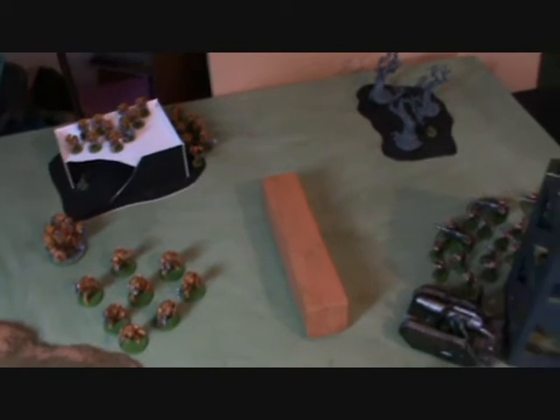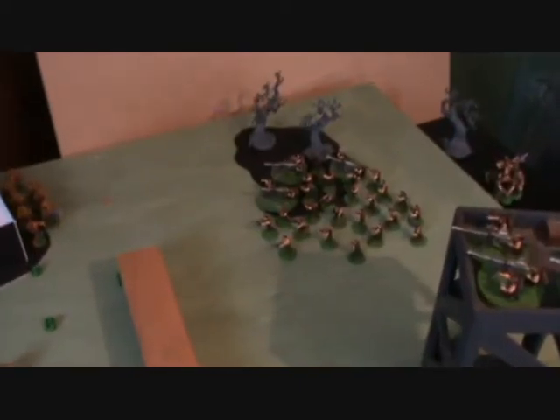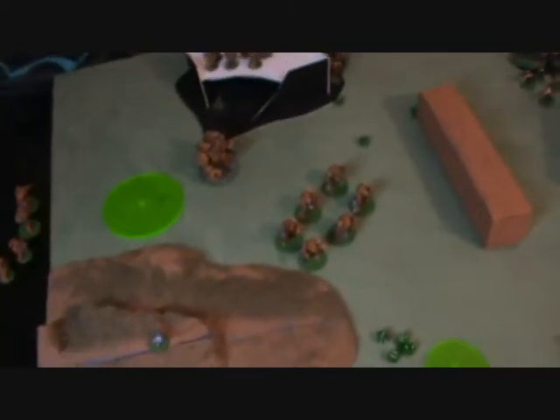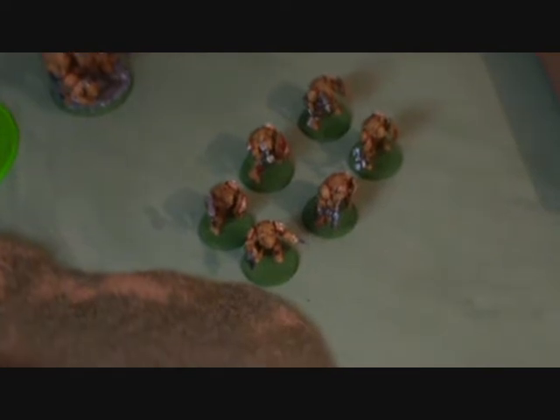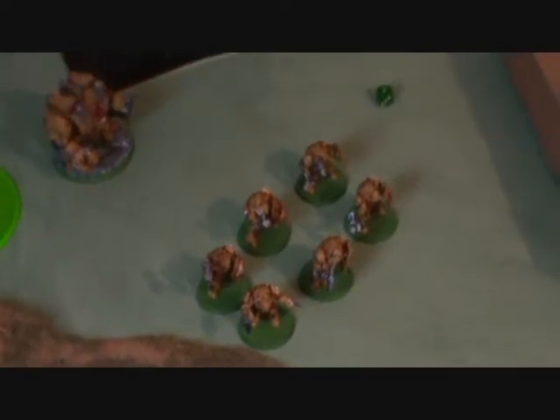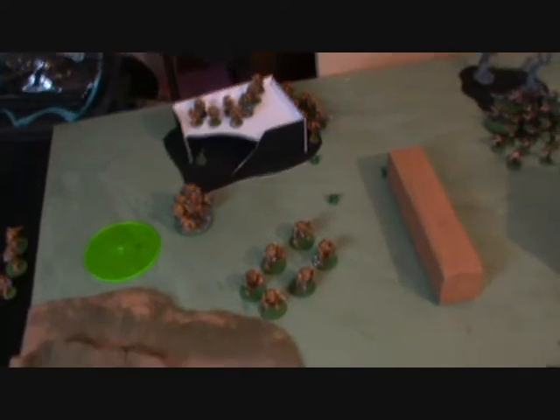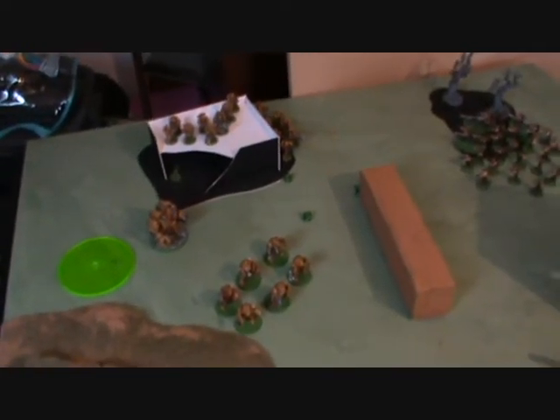In the Guardsmen's first turn, the thirty-man blob hoofed it as fast as they could with a move-move-move order into cover. More or less everything else pelted a mountain of fire into the Imperial Fists. The Medusa cannon took out two of the Terminators, and a mortar took out two of the Marines, failing to pin them. They shrugged off almost every other bit of shooting.